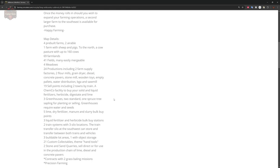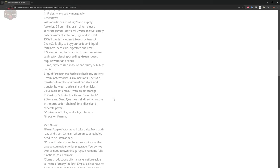As far as the map goes, there are four pre-built farms: two arable, one farm with sheep and pigs, and to the north a cow pasture with up to 160 cows. 69 farmlands, 41 fields — many easily mergeable. Four meadows, 24 productions including two farm supply factories, two flour mills, a grain dryer, diesel production, concrete pavers, stone mill, wooden toys, empty pallets, water distribution, BGA and sawmill. 19 selling points including two train selling points, a Chemco facility, three greenhouses, five lime/dry fertilizer/manure/slurry bulk buy points, three liquid fertilizer and herbicide bulk buy points, two train systems with three silo locations. The train transfer silo to east or southwest can also store and transfer between grains, trains, and vehicles.